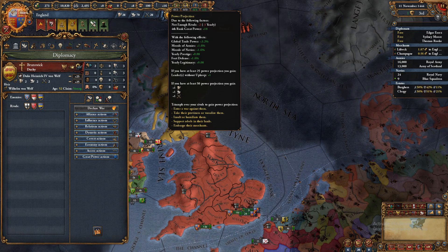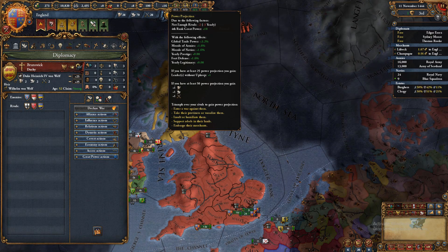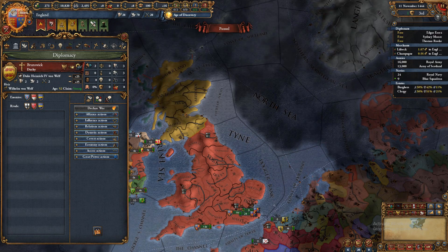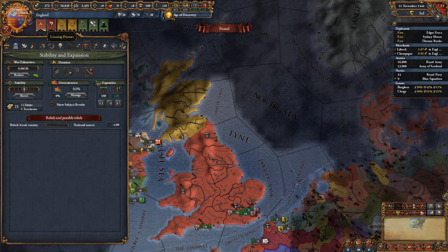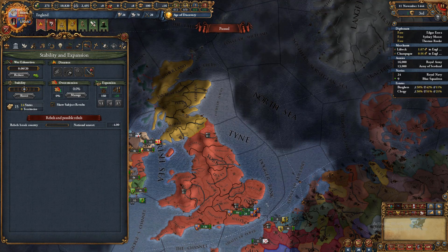Power projection: just set your rivals and then declare war on them, embargo them, and do all the stuff it says when you hover over it. Power projection isn't that impactful on its own, but if it's high you can get a lot of sweet bonuses, which you'll want if you really want to get good.